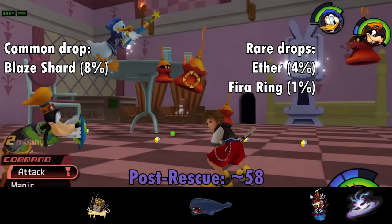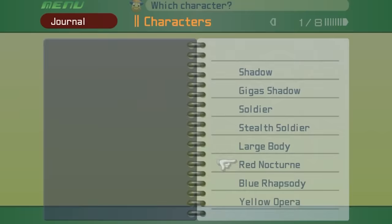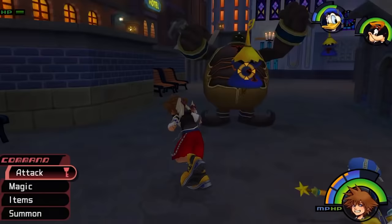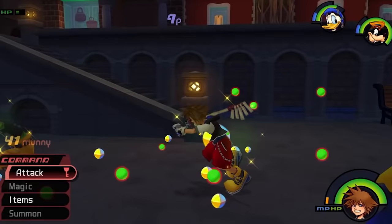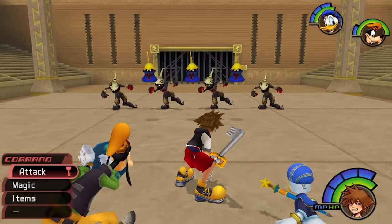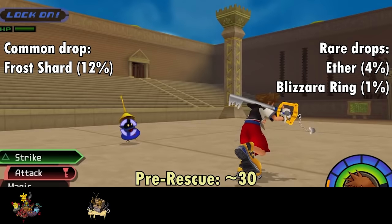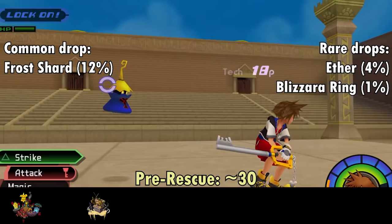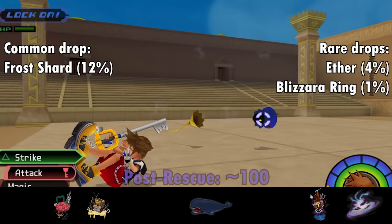The next color music Heartless is the Blue Rhapsody, primarily known for being huge fans of Queen. Blue Rhapsodies tend to move by hopping around close to the floor, either shooting a blast of ice at you or getting up close and smacking you with their hat. Casting Fire gives extra tech points, while casting Blizzard on them is counterproductive. Unlike the Nocturne, the Rhapsody's ice shot cannot be bounced back, but can be blocked. Rhapsodies drop Frost Shards at a 12% chance per kill, with their best pre-rescue room being the 2nd District with 8, and after the rescue, the Entrance Hall with 18.